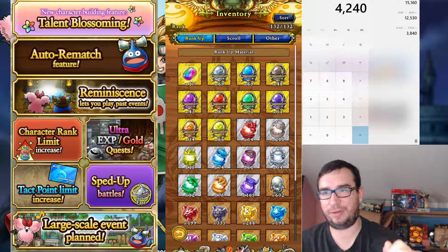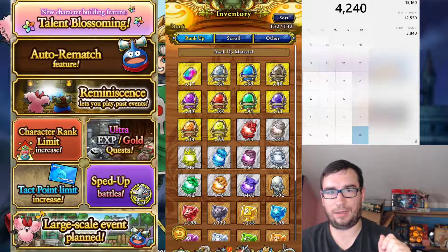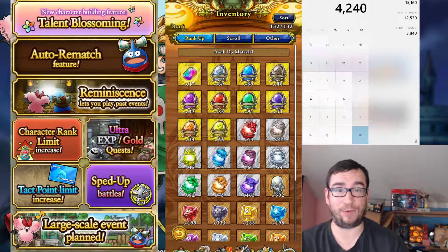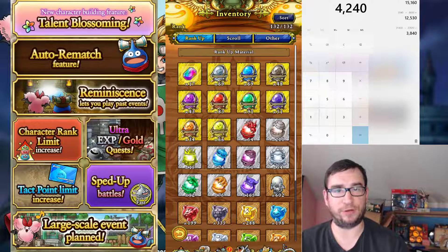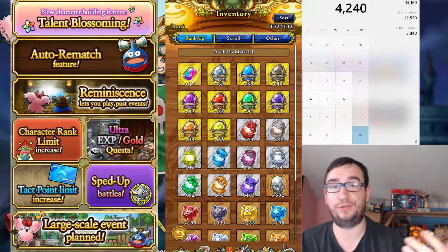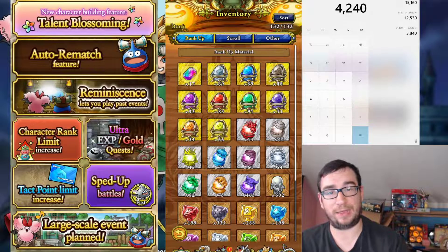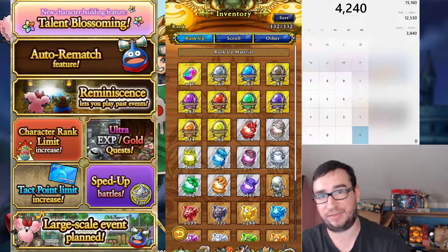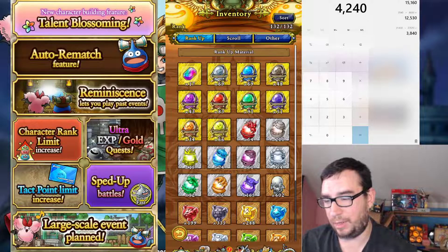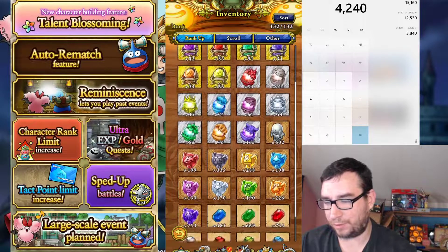S6 to S7 takes 8 Iris, just like ranks 5 to 6 did. And the same for the A ranks — they will take 5 Iris again to get to 7. For those that haven't heard: there's no iridescent orb needed for rank 7. So you don't have to worry about that. Although obviously if you've got an S4 unit, you're still going to need that orb for S5 and S6. And then rank 7 — I don't know how rare the rank 7 material is, but it is farmable from what I understand.